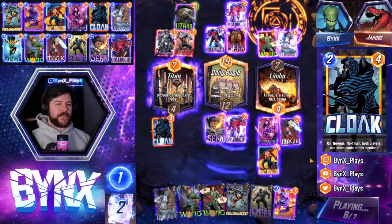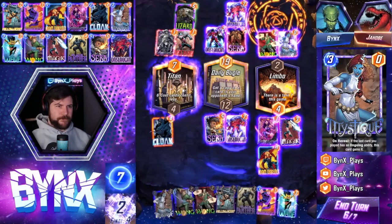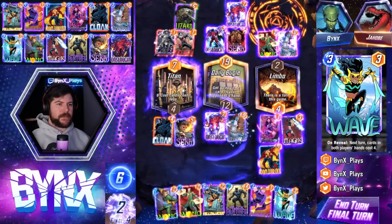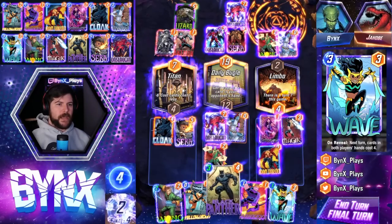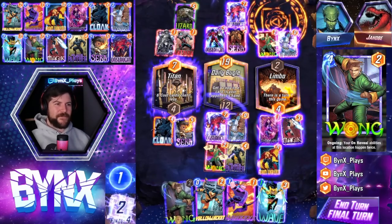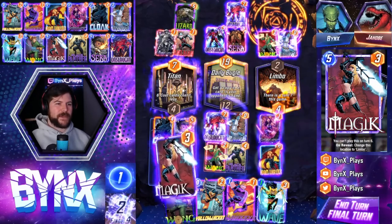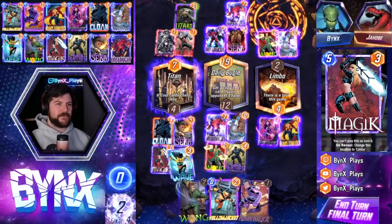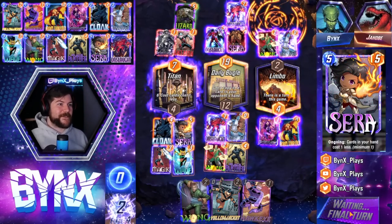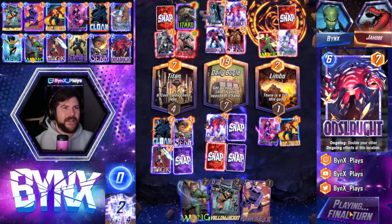We have fully decked ourselves. Okay, so we move the Sarah — the second card we played last turn was Onslaught, so we're going to Mystique the Onslaught. We're going to use their Wong as well to get it. And then we're going to double Black Panther's power infinity times. All that matters is this. If you were wondering what happens when you double a card's power 256 times, we are about to find out.